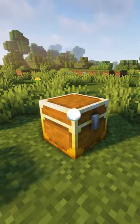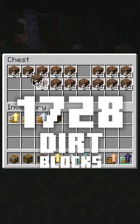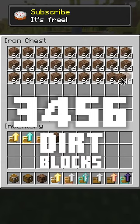The Iron Chests mod is a Minecraft mod that allows for different types of chests. The normal Minecraft chest can hold 1728 dirt blocks, while the Iron chest can hold 3456 dirt blocks.